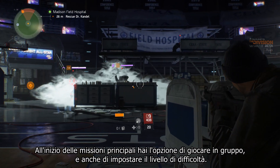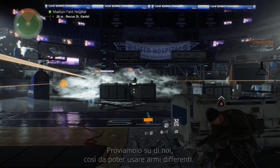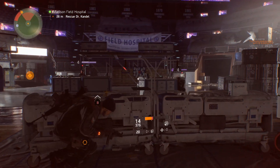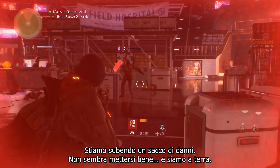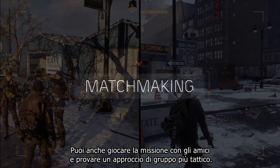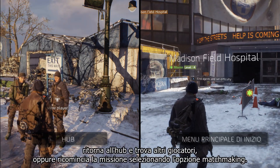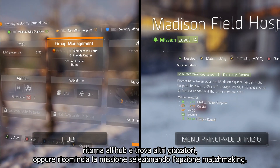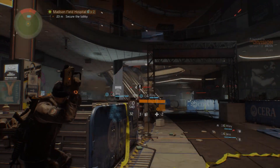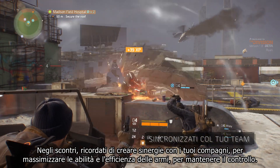At the start of main missions, you have the option to group up, and you can also set the difficulty level. Let's try it out on our own so we can try out our different weapons. We're taking a lot of damage — it's not looking good, and we're down. You can also play this mission with friends and try a more tactical team approach. You have two options to find your team: go back to the hub and find other players, or restart the mission and choose the matchmaking option. Once you have your team, you can start the mission again. In fights, remember to synergize with your teammates to maximize skill and weapon efficiency, and keep the upper hand.